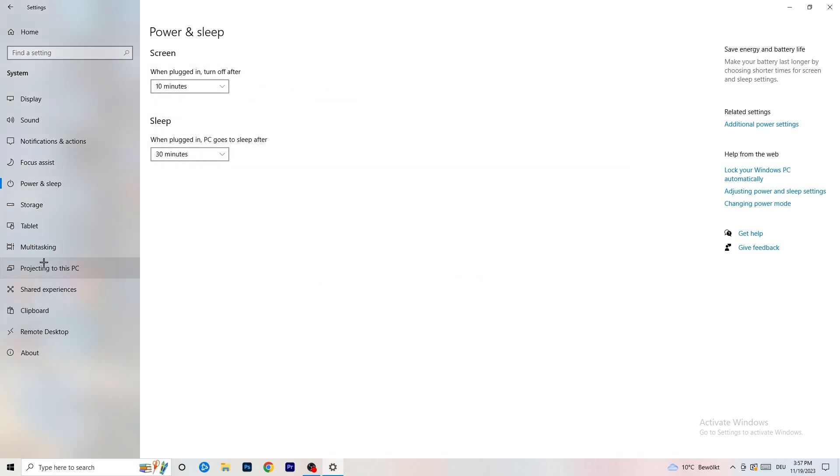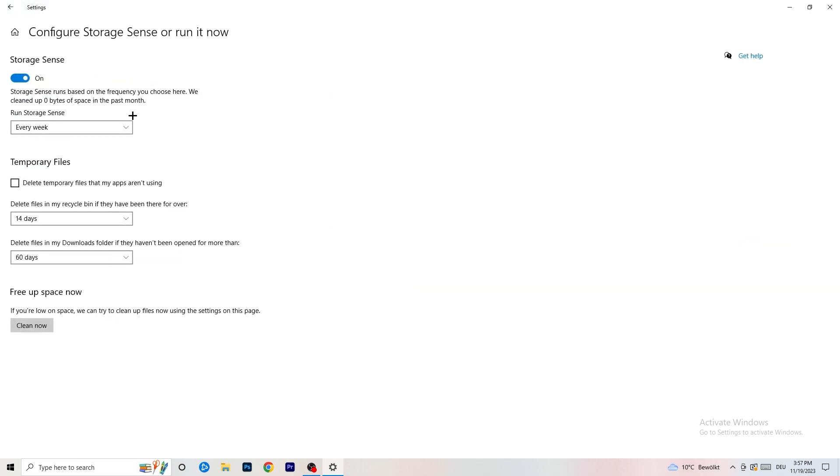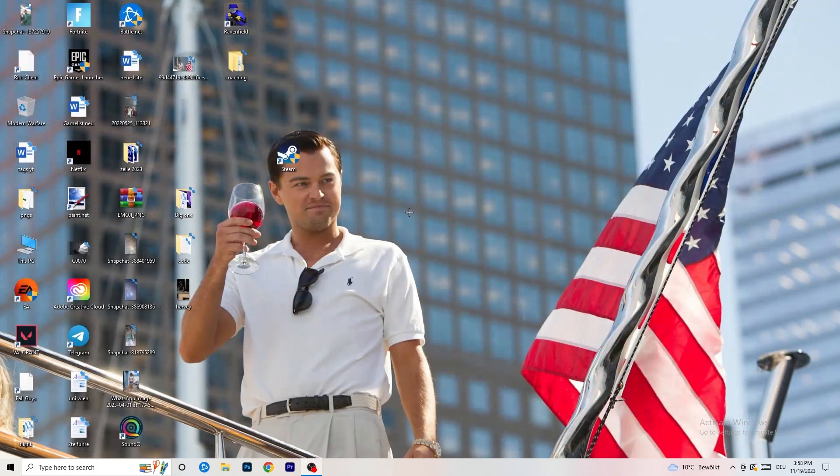Go to Storage, then click 'Configure Storage Sense' and run it now. Copy these settings: keep it set to run every week, with 40 days and 60 days for the cleanup options. This will delete all temporary files on your PC, freeing up storage and helping your overall performance. Once you're done with all these steps, restart your PC, then try to launch the game through the launcher or your shortcut. Hopefully this helps — if so, please leave a like, comment, or subscribe to my channel!